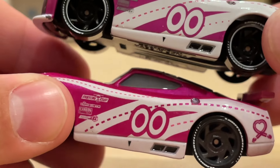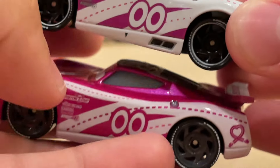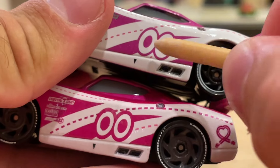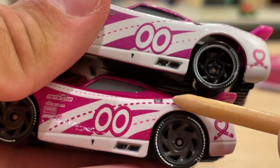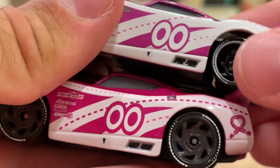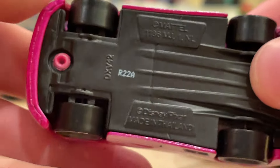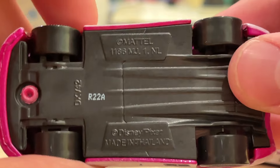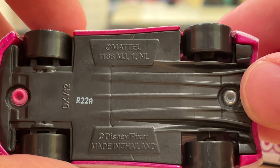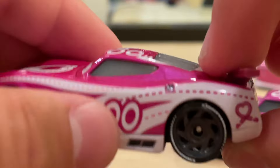Everything looks pretty good here. You got the stripes, the roads, the double zero number — which is quite a bit different. The zeros are way thinner; you can see the font is much thinner on the Thailand version compared to the Chinese one. You've got the exhaust pipes there, which are indented, and the arrow indicating to the pit crew where to lift it to change the tires. Taking a look at his date stamp: R22A — means he was made during the 22nd week of this year at the A factory in Thailand by Mattel.